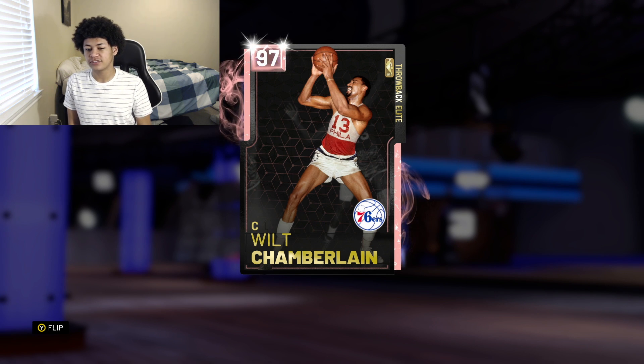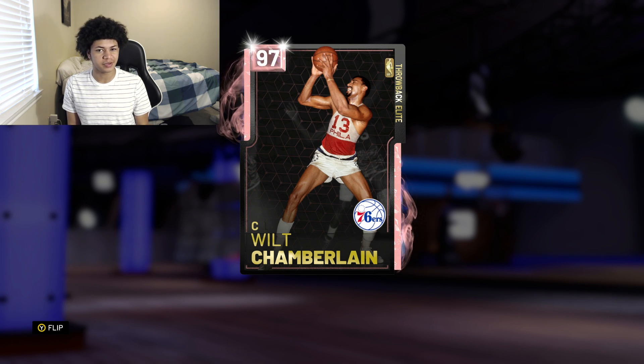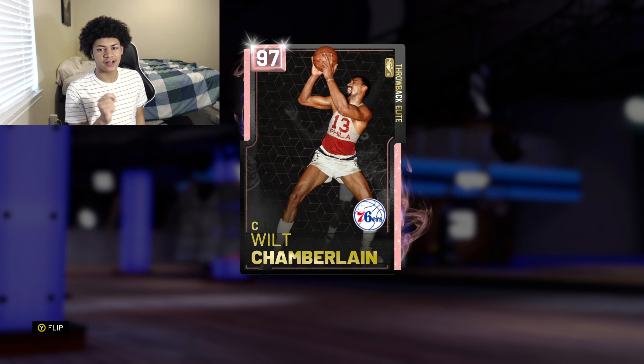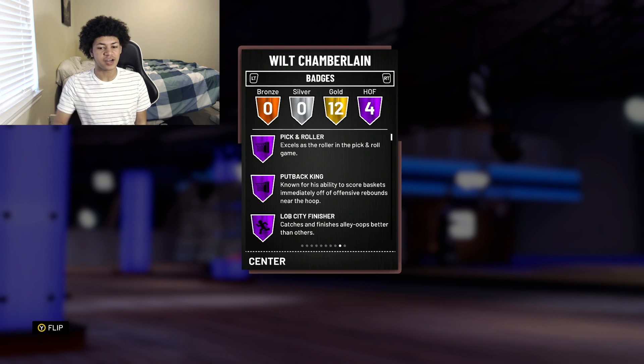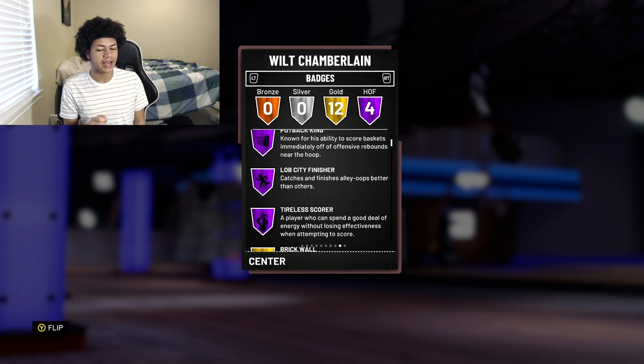This card looks very, very solid, but he is one step lower than his Galaxy Opal — he's probably not going to be as good as his Galaxy Opal, but I'm pretty sure he's going to be almost as good. He's a 97 overall, 7'1 big man, 275 pounds. He comes with four Hall of Fame badges: Pick and Roller, Putback King, Lob City Finisher, and Drop Scorer.